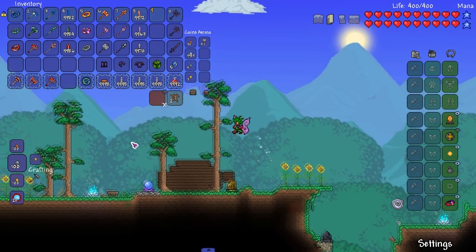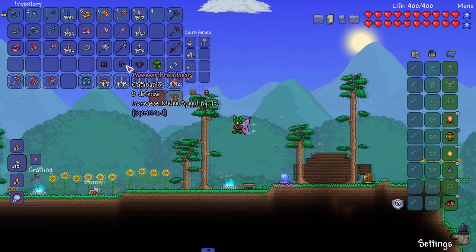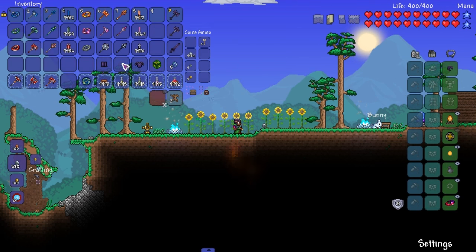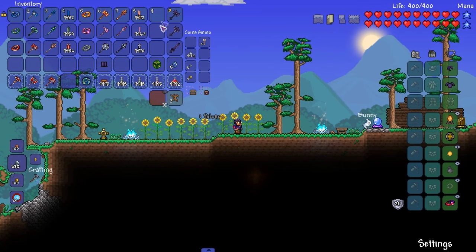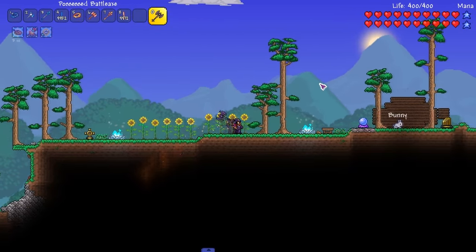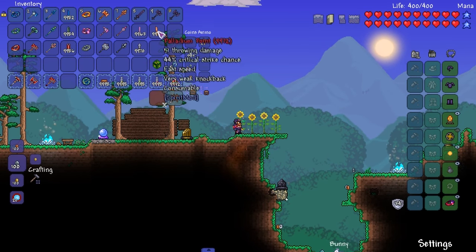Moving on to the final stuff - Possessed Armor gear, dropped from Possessed Armor enemies. The helmet gives 8 defense and increases melee speed by 7%. The chestplate gives 10 defense and increases melee damage by 5% - up to 46 damage. The leggings give 6 defense, increase movement speed by 10%, and melee damage by 4% - up to 47. Set bonus: become the shadow upon reaching half health.